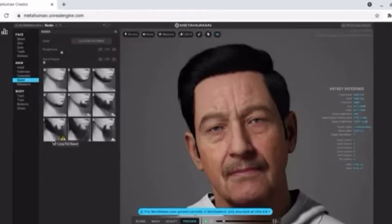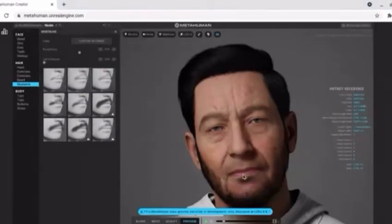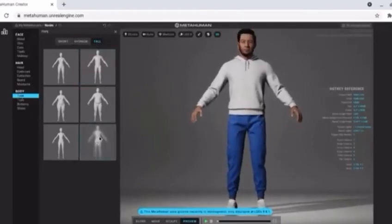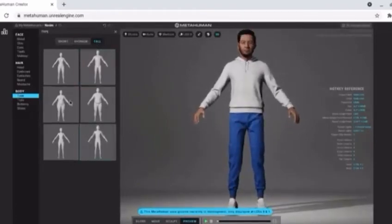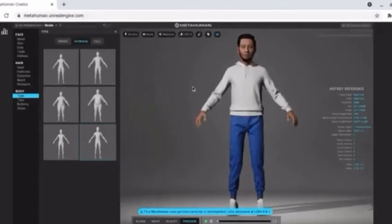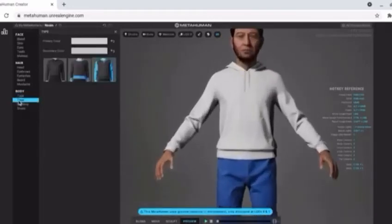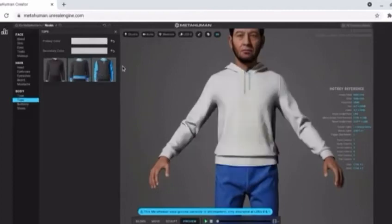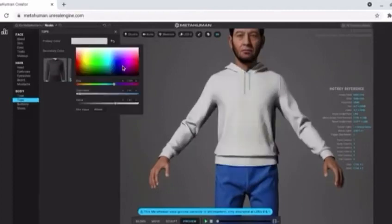The moustache is an exception because in some characters, two options can look very similar. So we can adjust the characteristics of your model. Finally, we can choose the clothing. This version of MetaHuman only comes with three options for each, but there's enough variety to get the look you want, and further updates might increase this.